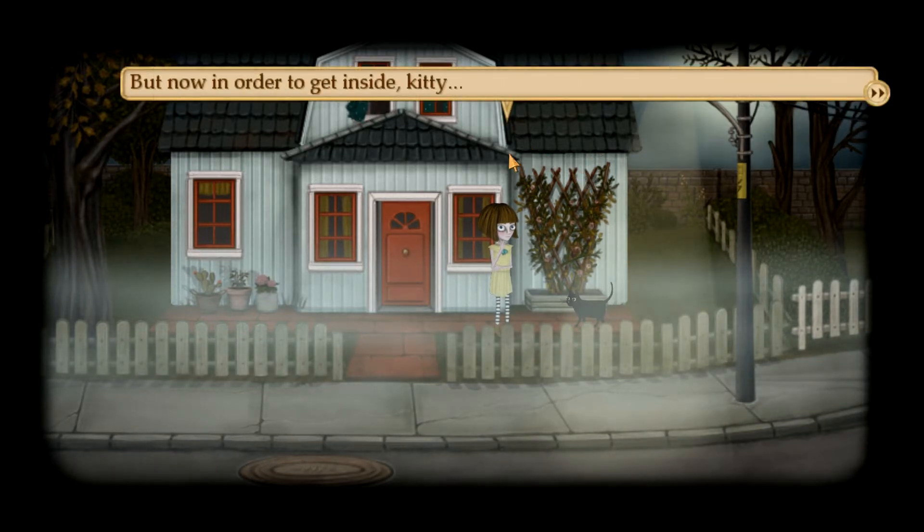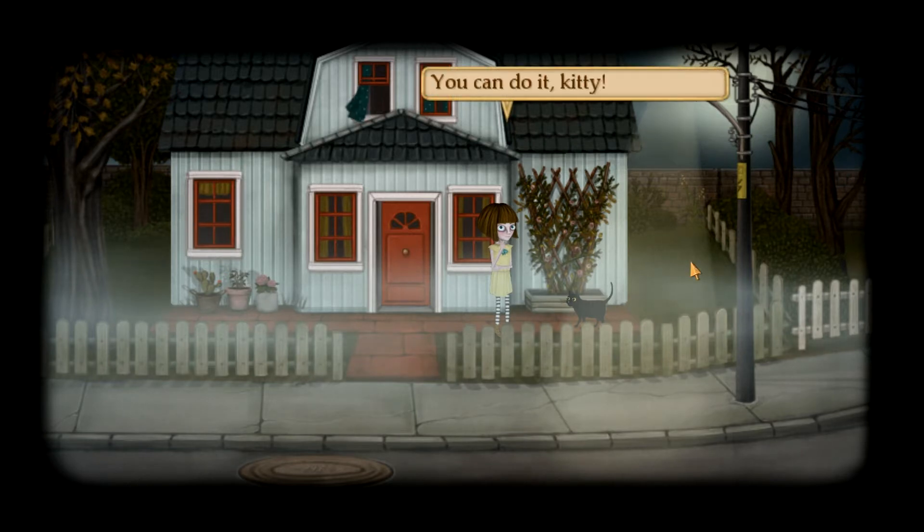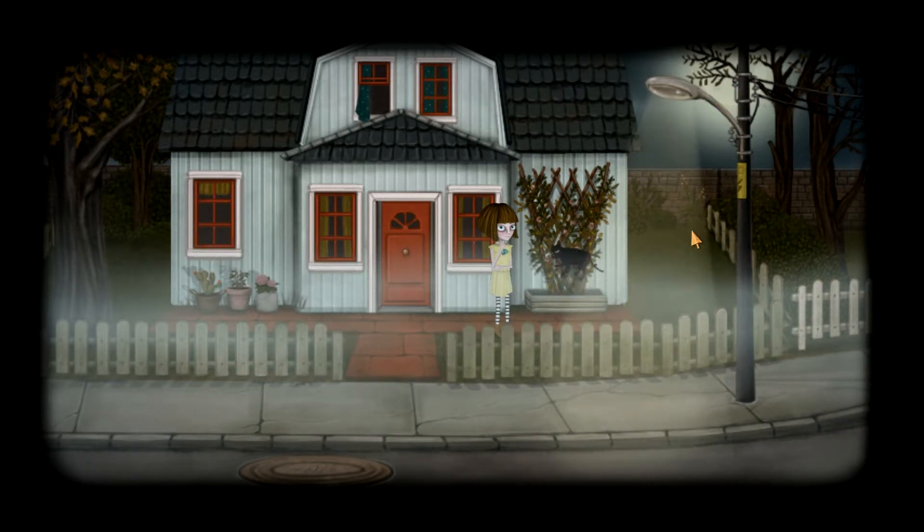Come here, Kitty - you must climb and go through the window. I couldn't find the key. Seems that I already took it. 'You already took the key, but you don't have it? That sounds very strange.' Yes, it is very strange. I only found a note that I don't remember writing. But now in order to get inside, Kitty, you must climb and open the door for me. Wish me luck. 'You can do it, Kitty - be careful.' Oh my god, his little face!